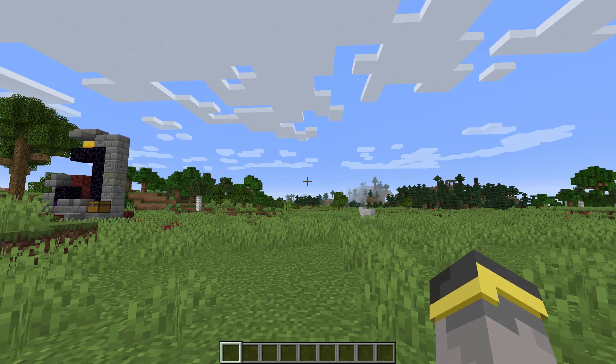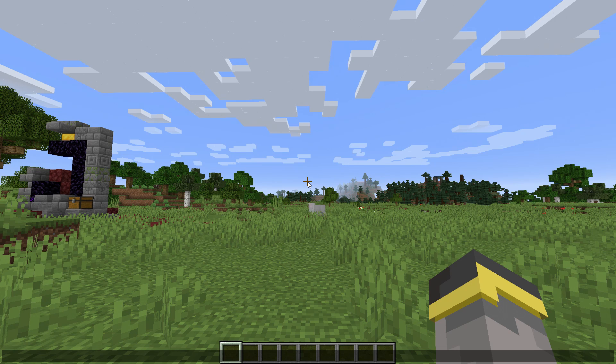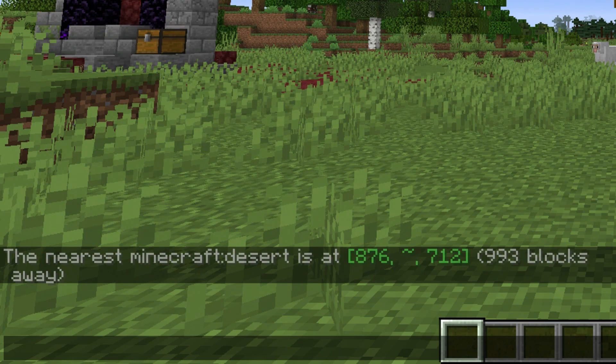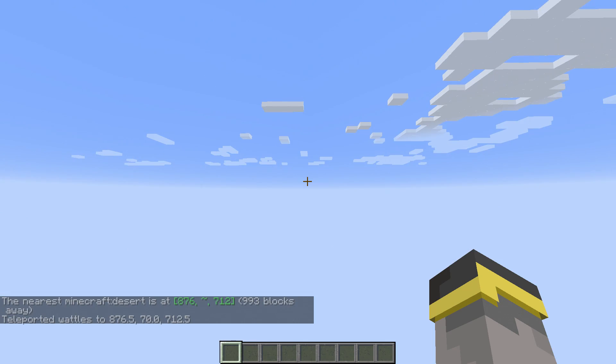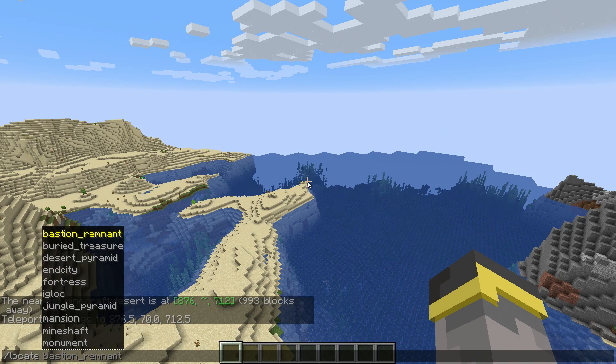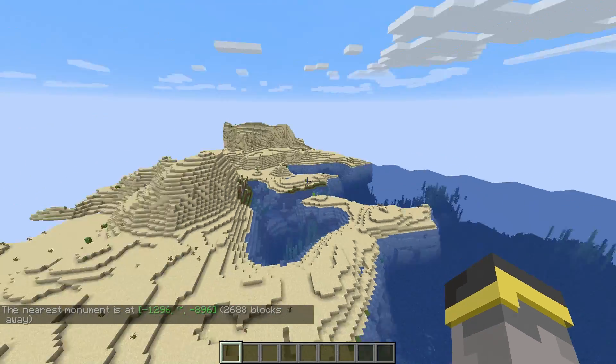So I just loaded up a brand new Java world. Let's say I wanted to find a Desert Biome. If I was really lazy, all I would need to do is type Locate Biome, Desert. Then I have this pasted right in chat — this is the nearest Desert Biome. I can click on this, boom, teleport right over to the desert. The Locate Biome command is pretty much like the Locate command, but for entire biomes.